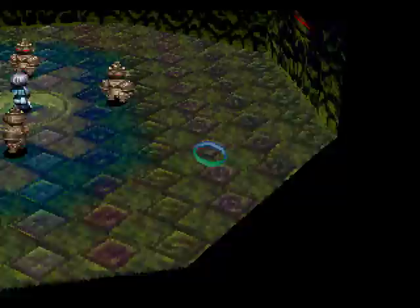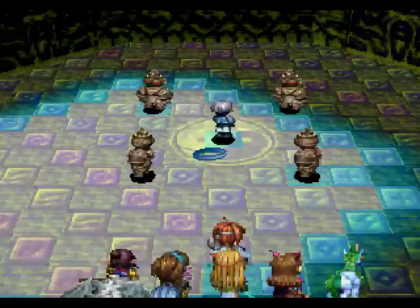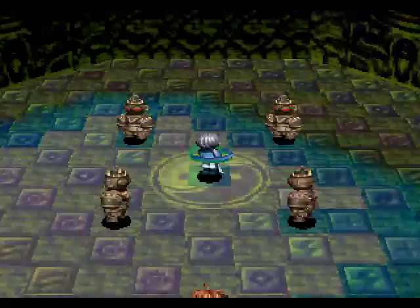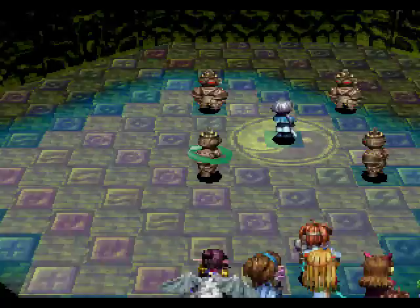So we have to try and get the earthen dolls to stand next to Gracia at the four corners of this circle, which are kind of hard to highlight, sorry. But that's what we've got to do. The way we do that is we move our characters to block the paths of the earthen dolls and force them to stand next to Gracia. Once they're standing next to Gracia, they are locked in and won't move anymore.